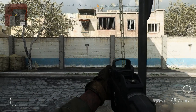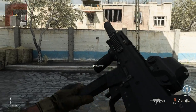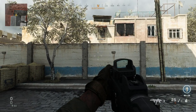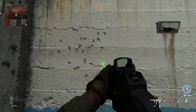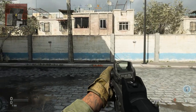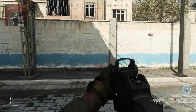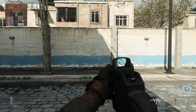Now let's check out hipfire with the 5 milliwatt laser equipped. Letting it rip without control shows it climbs a bit. Controlling it slightly — careful not to overcompensate — gives a very tight spread. At roughly five meters away, the hip fire cluster is tight even with just the laser, though there's a little horizontal bounce. Nothing too major overall.